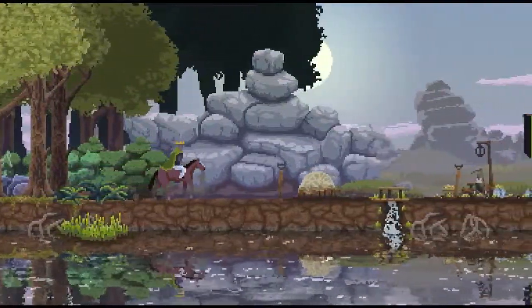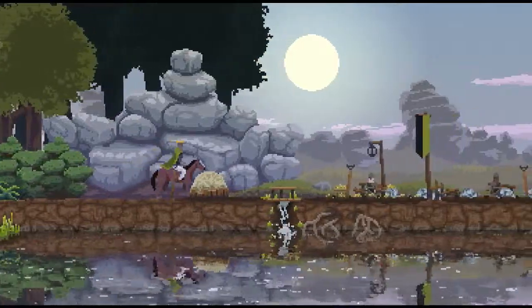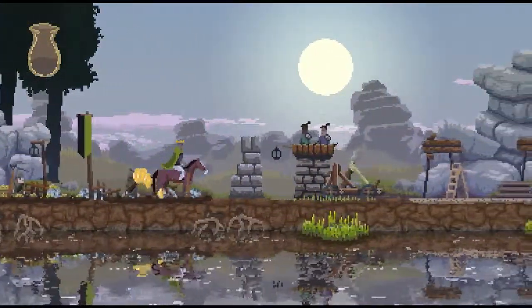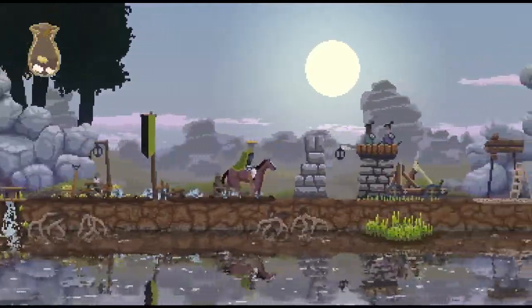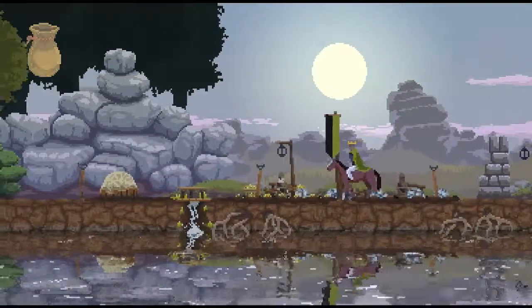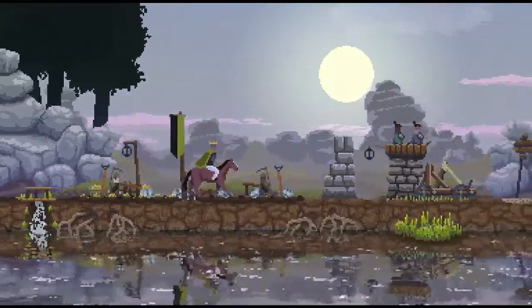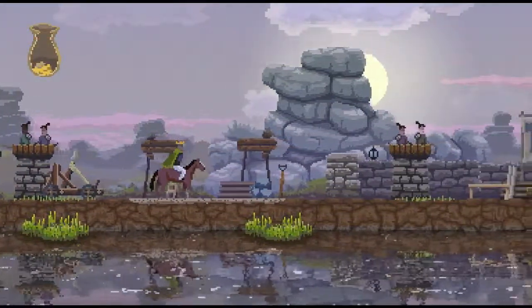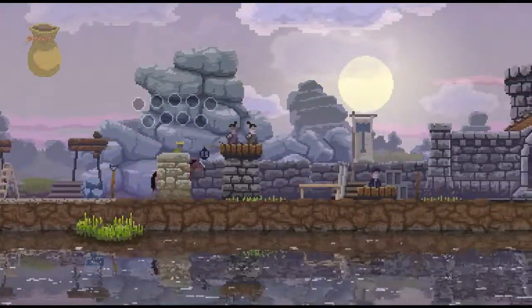I think there's some way to destroy the monster portals, but I haven't figured it out yet. I assume it's getting your troops there, but I haven't been able to. I tried to build a wall a bit further out before. Maybe if I get a catapult — I have to get a catapult to them or something. That would make sense, I guess.